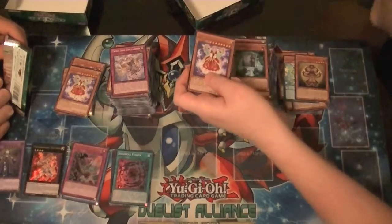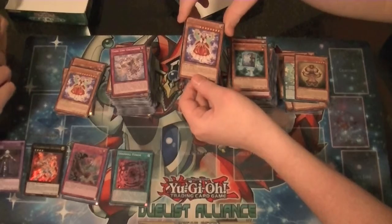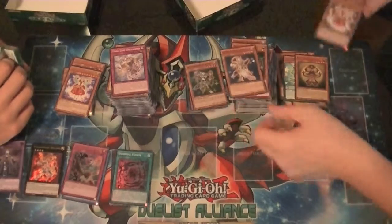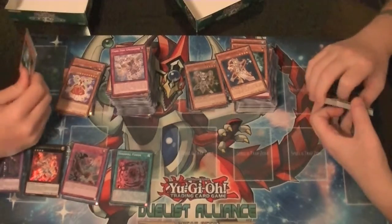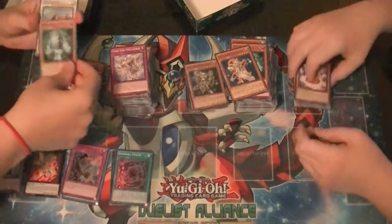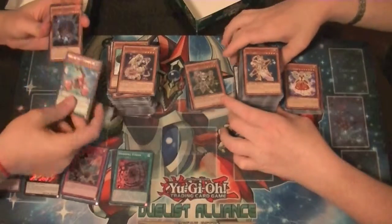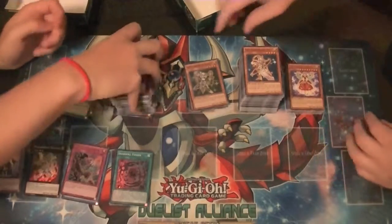They are coming — ah yes. Rare Mozarta the Melodious Maestra and a common. Which one? Number 62? Are you going to do a Chaos 62? No. But there is another numbered Galaxy Ice card coming out — I don't remember which one it is off the top of my head. Nothing left in this one.